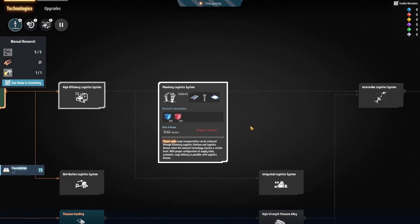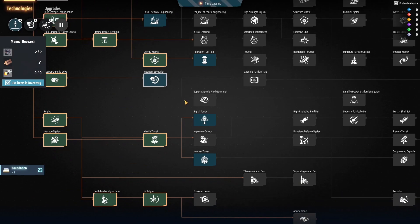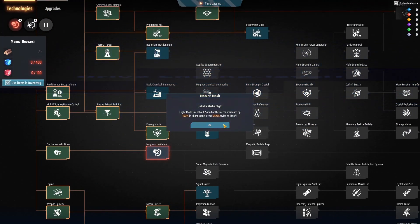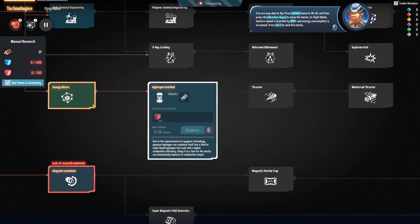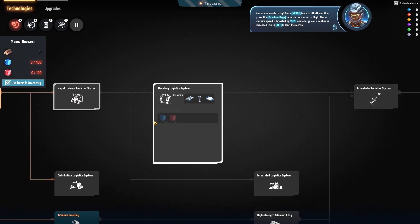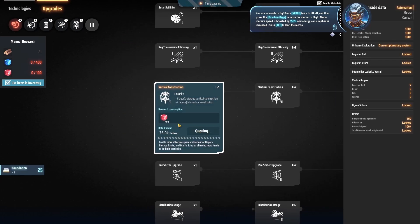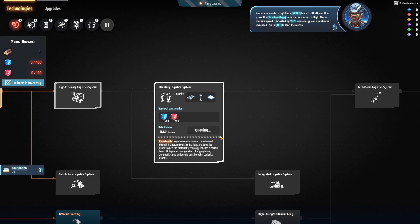That requires this, so I've definitely got to queue that up, then queue that up, and that requires thrusters. Where's thrusters? Hydrogen fuel rods — that feels useful to have. Oh there's thrusters. So that means that, and then that. I'm just queuing all of this up because that is the objective.